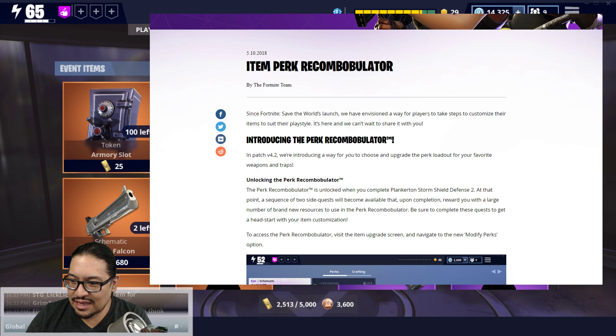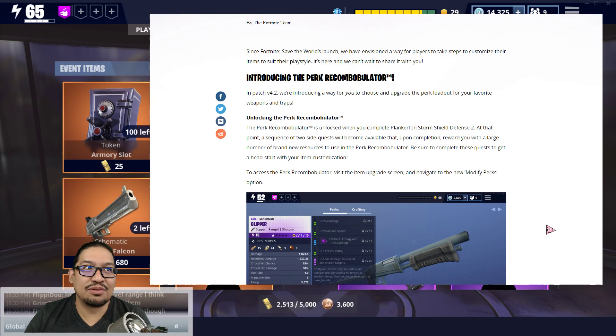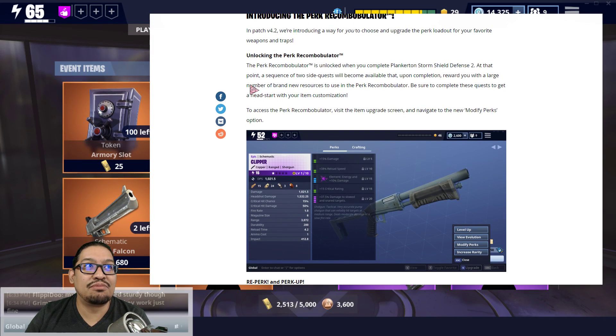May 15th is a Tuesday — so next Tuesday, hopefully we'll be getting this update. In patch 4.2 they're introducing a way to choose and upgrade the perk loadout for your favorite weapons and traps. The Perk Recombobulator is unlocked when you complete Plankerton Storm Shield Defense 2. At that point, two side quests become available that reward you with a large number of brand new resources.